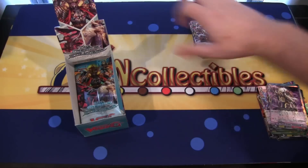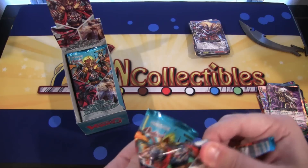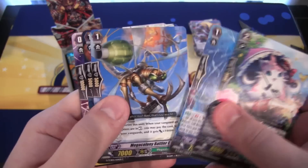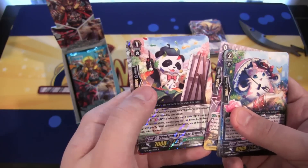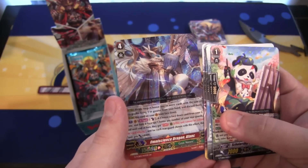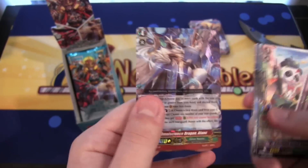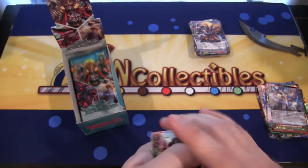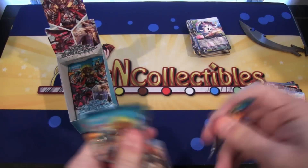We're getting a good mix of all the different clans in this — usually with a box of anything, Yu-Gi-Oh included, it seems to always have a theme, but this one is more of a mix. We have a Great Nature rare, Scholarship Student Arabele. And we have a Generation Rare — unfortunately it's not a Mega Colony, so my friend might be disappointed. But it's really cool looking: Omniscience Dragon. It doesn't look like our Generation Rare is going to be a Mega Colony.